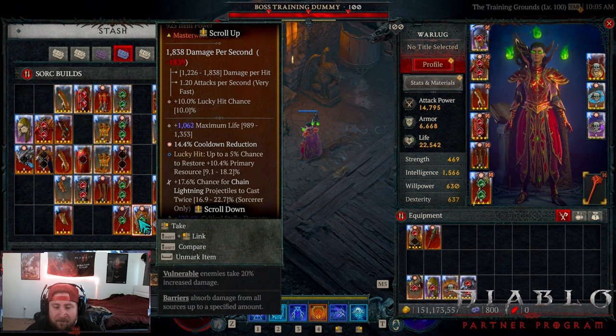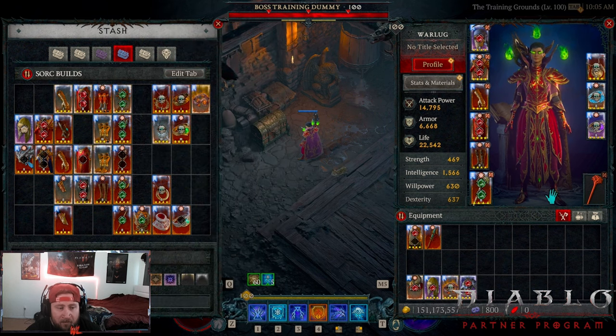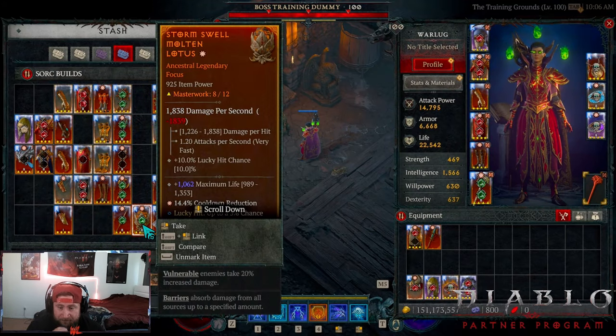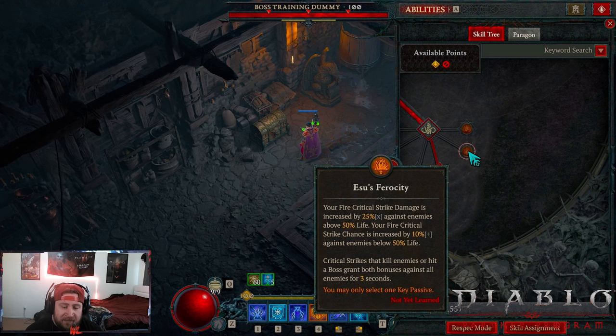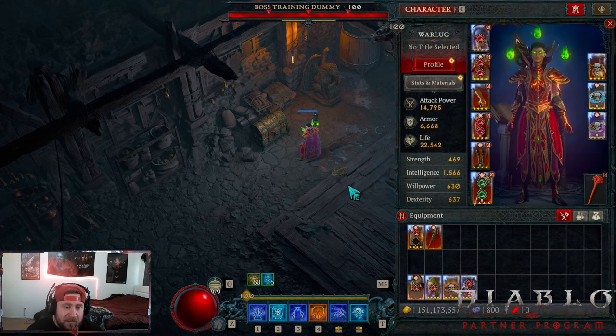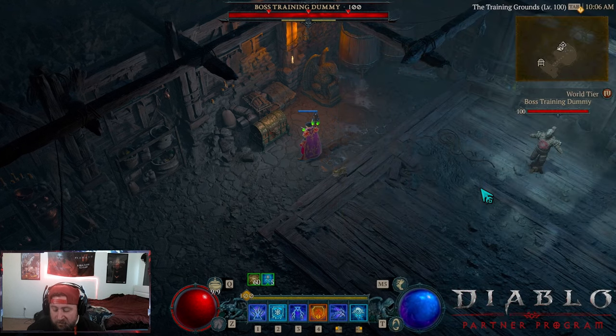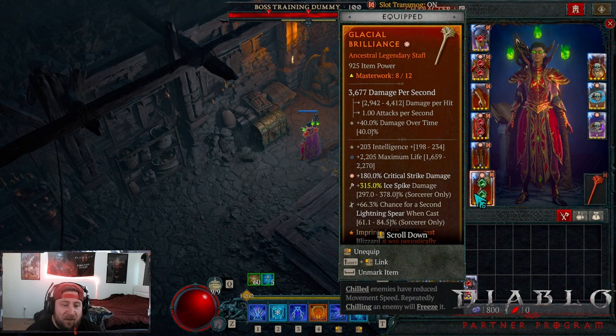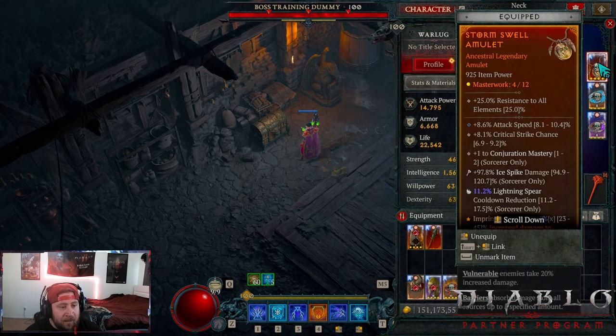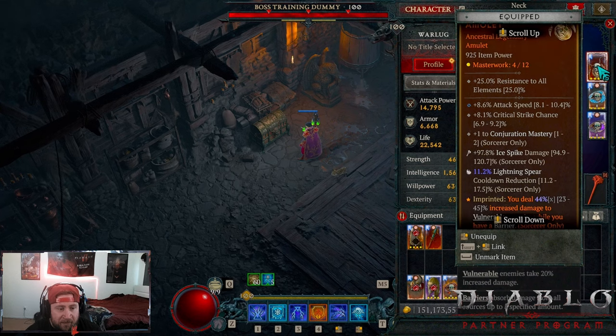If you wanted to do a one-handed offhand that's perfectly fine - it would open up another power. You could do Glacial and add Ancient Flame, then go into the key passive Essu's Ferocity for the attack speed bonus, or Accelerating to increase your speed. I just think the damage fall-off from a two-hander to a one-hander is too much, so that's why I'm using a two-hander.